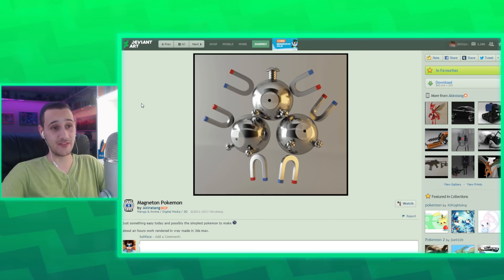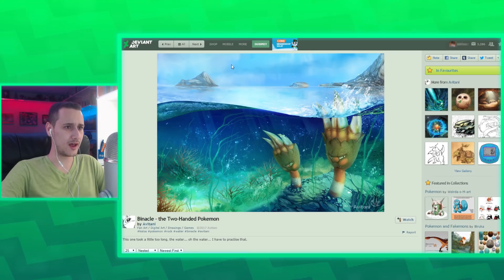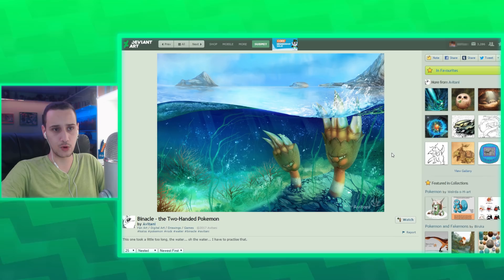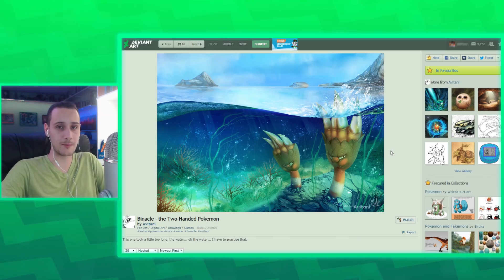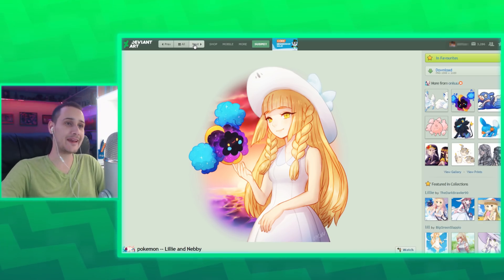This 3D Magneton — that's literally what a Magneton would look like in real life. There's literally no argument. This is well done. And this one — I don't think this is actual 3D work, but it's so well made that it looks 3D. This is really nice. I love the Nebby face — that's cute. There's nothing bad here.